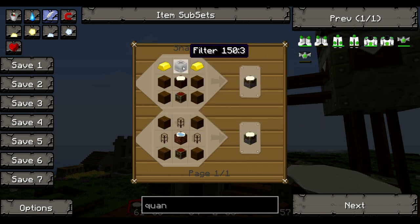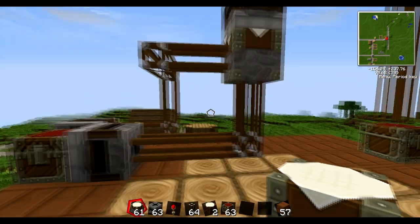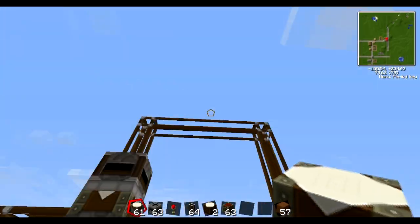Three wooden transport pipes are a lot easier to make than filters, which require a red dope wafer and tons of other materials. But they're not too expensive to make if you go the BuildCraft way.